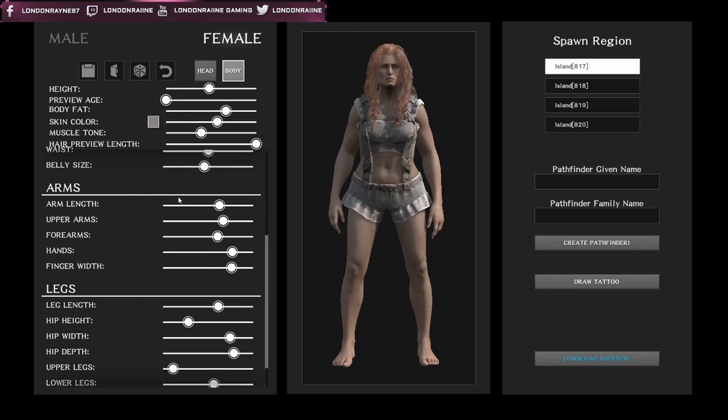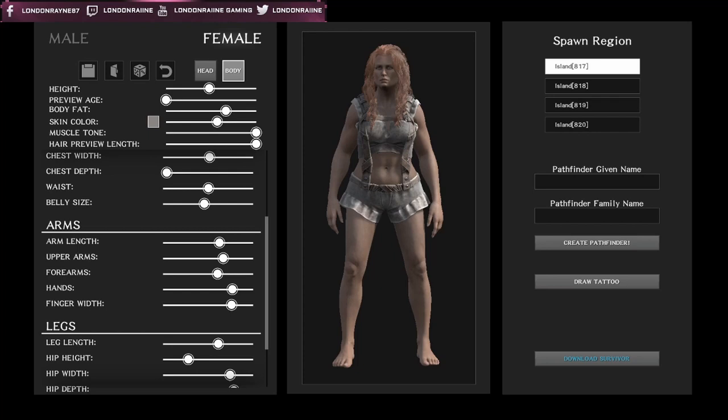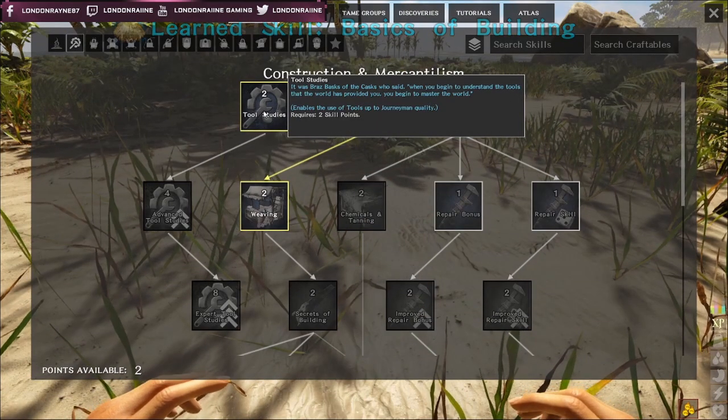Next you'll see the character creation, and it is very, very advanced. You can change chin size, head size, cheek size, body length, body width, leg width, hair, face, male or female, height, age, skin color, muscle tone, and preview the length of the hair - so the hair shown is the longest it will grow. You'll also notice that there are four maps that you can start on, as well as the ability to name your character with a first and last name.